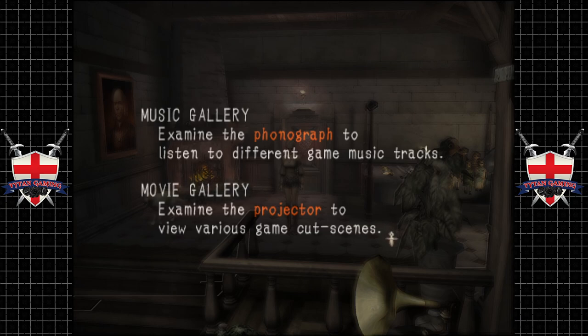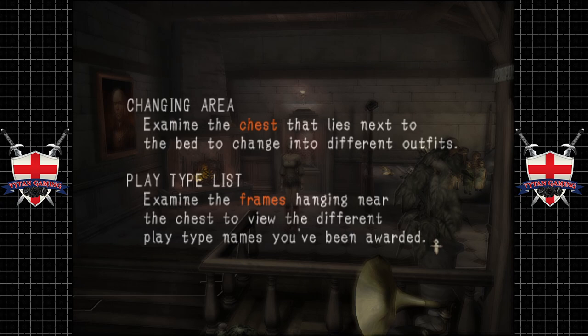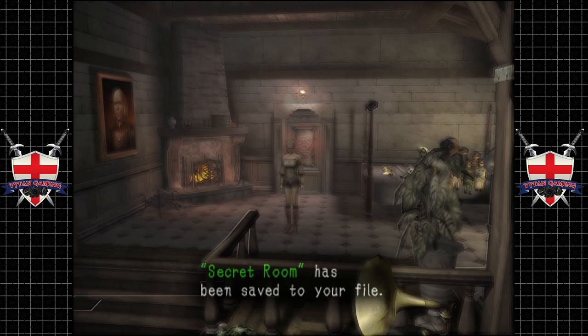Examine the projector to view various game cutscenes. Examine the chest next to the bed to change into different outfits. Examine the frames hanging near the chest to view the different play type names you've been awarded. Examine the door next to the fireplace to play a thrilling minigame. Exit the door next to the phonograph to return to the title screen.